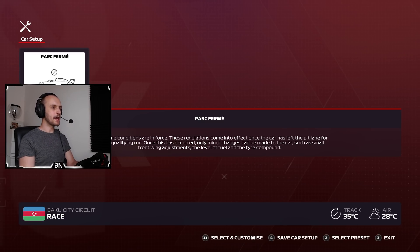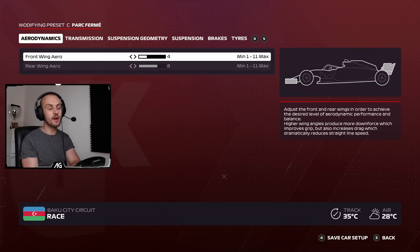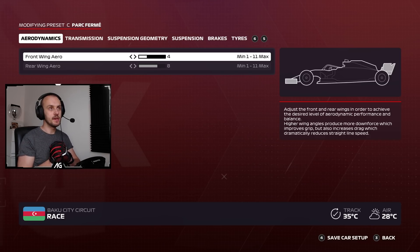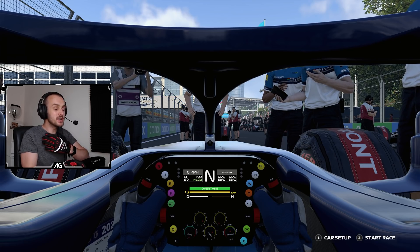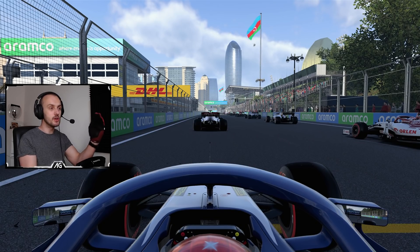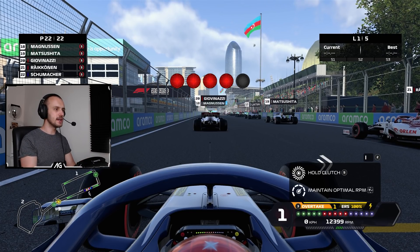There we go on the grid for the Baku Grand Prix. I said in the last video I was going to adjust the setup slightly, because I found that Monaco — actually having high wings made this car so much more stable and easier to drive. Although Baku is not the sort of place you want high wings, I've gone for 4-8, which is two clicks higher than I normally have. I think it will give me confidence, let me go through corners faster, and get better exits, because traction is important with this much power. Let's give it a go on the start and see how far we can get through the grid.